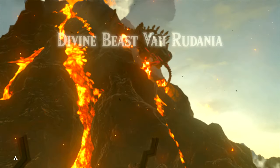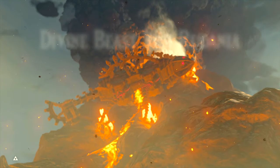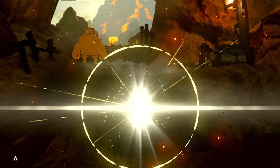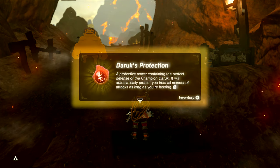Still early in the game and just advancing the plot line without any blood moons or towers, getting up to and defeating Vah Rudania was pretty uneventful and pretty normal. But later on something interesting happened.